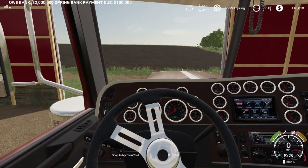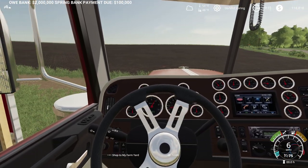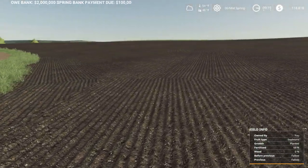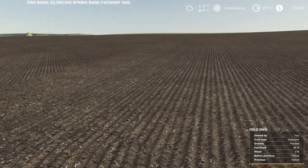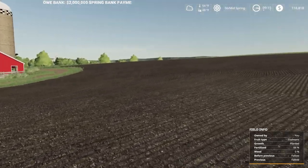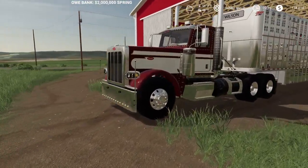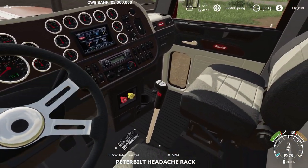There we go. Looks like we drove on our soybeans. So I didn't tell you, I did end up planting these — we got soybeans planted here, planted them off screen. So this big field is all planted. We are 100% planted right now, so we can focus all of our effort onto our cattle now.